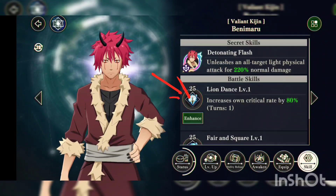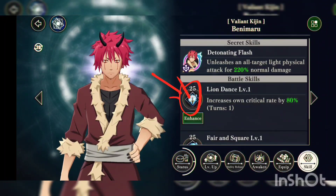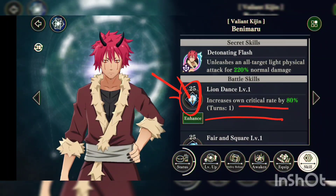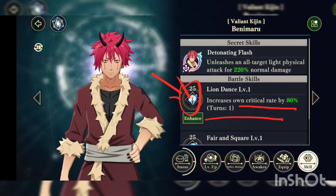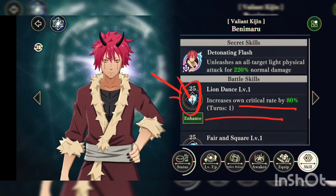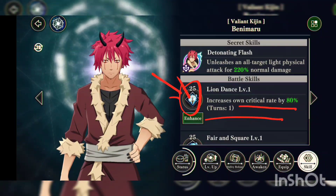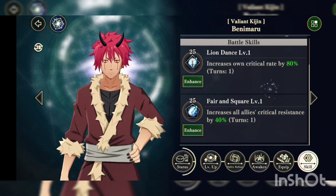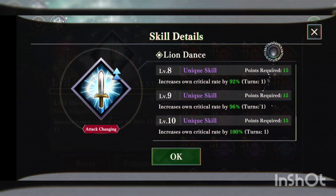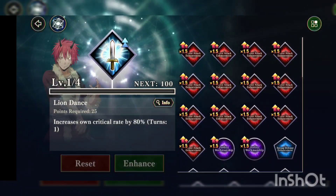His battle skills are great. The first only costs 25 — very cheap. You can combine this with Shion's pierce gauge. His first skill increases critical rate by 80%. That is insane — you're gonna do pierce damage ignoring defense, and you're gonna crit. So good chance of critting and piercing — you got two things in one, and it's physical too. At max level, you can get up to 100% crit rate.